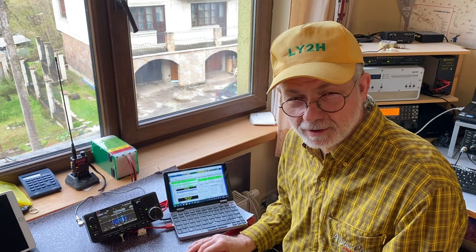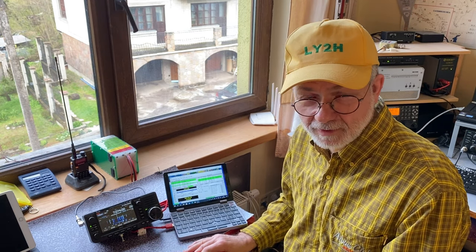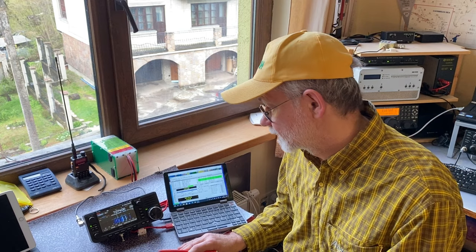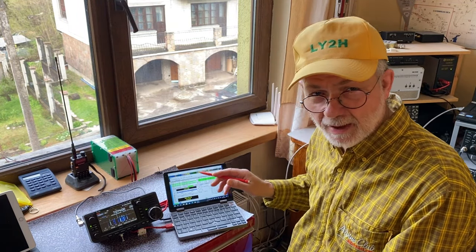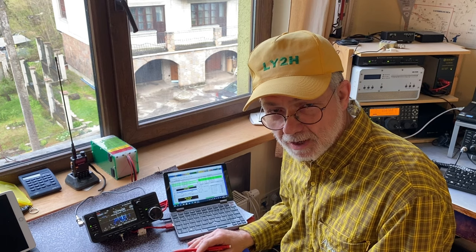If you are in the field and you suddenly see terrible time difference figures on your FT8 screen, and there is no Wi-Fi and no cell phone coverage, the only thing to do is to get a GPS signal. You can do that by means of a GPS dongle, or if you are lucky enough to have an ICOM IC705 with you in the field, this little radio has its own GPS receiver installed. All we need to do is get this signal from the radio into your computer and use it, via a dedicated app, to sync the clock of your PC. Let's see how to do that.